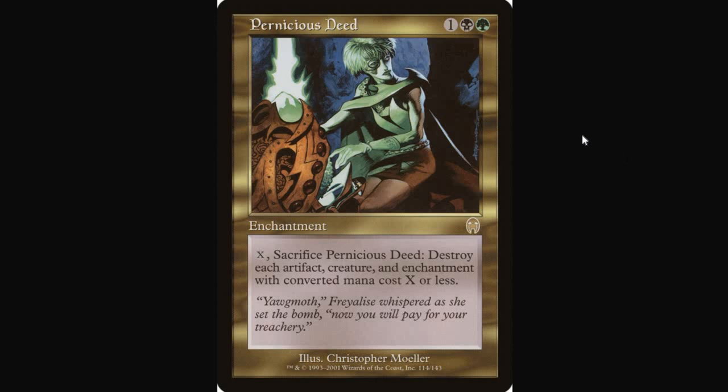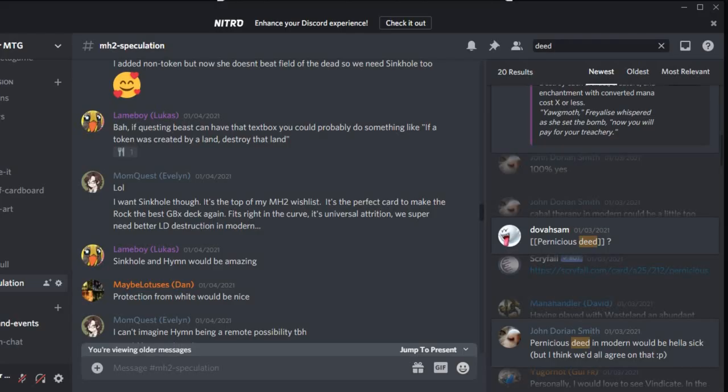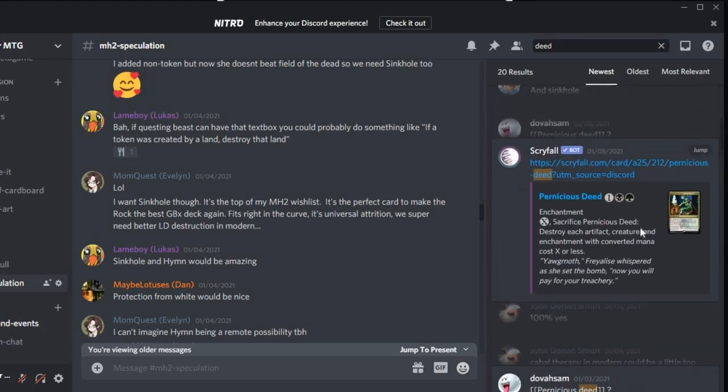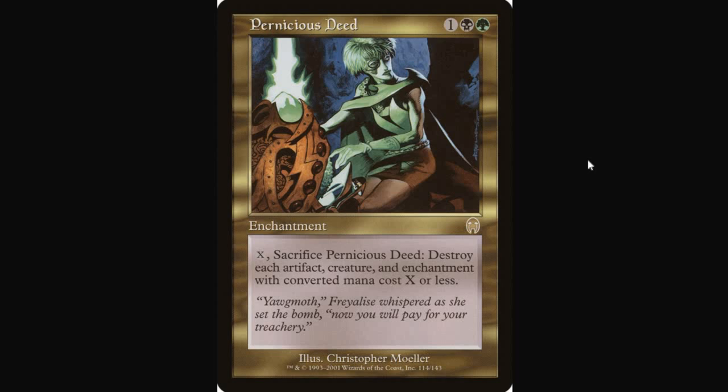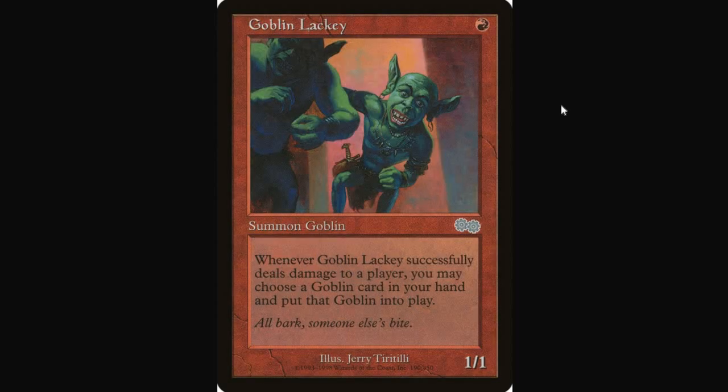That said, Pernicious Deed is still a really nice catch-all sweeper effect. One really interesting thing is it was designed before Planeswalkers, so it sweeps artifacts, creatures, and enchantments but notably not Planeswalkers. If you build around it with high-CMC things like Tasigur or Gurmag Angler that survive a Deed, a ton of Planeswalkers, and Pernicious Deeds as big catch-up sweepers — you could even dip into Jund for Wrenn and Six value as another powerful card that doesn't die to Deed. John Dorian Smith, Dova Sam, Daniela MS, and Daw Sauce are all on the Pernicious Deed train, and I don't disagree.